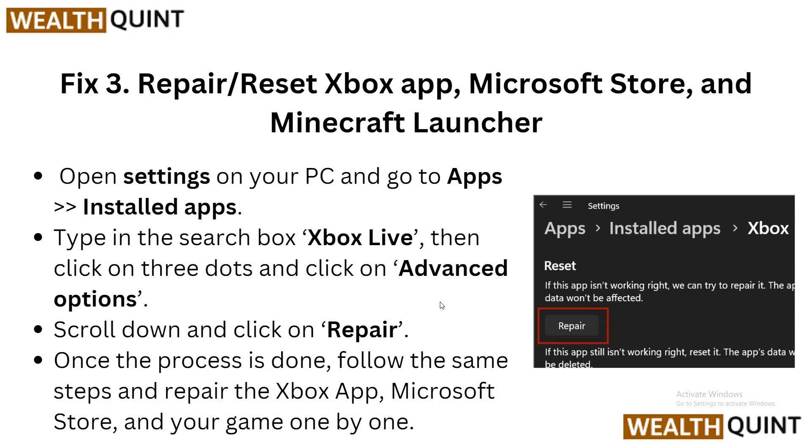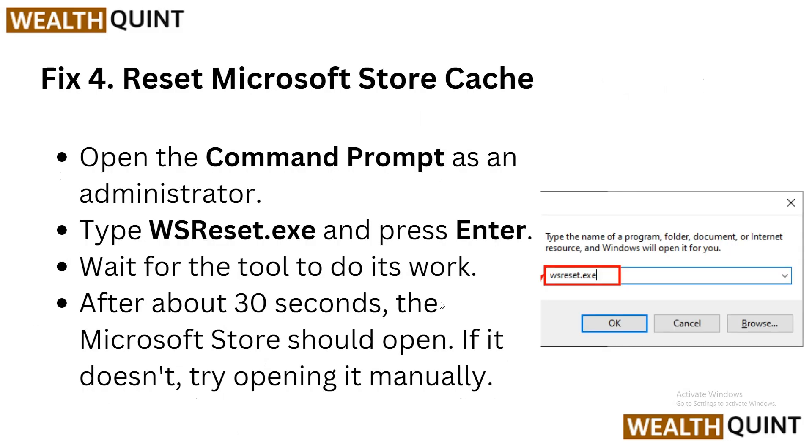Step 4: Reset Microsoft Store cache. Open the Command Prompt as an administrator, type 'wsreset.exe', and press Enter. Wait for the tool to do its work. After about 30 seconds, the Microsoft Store should open automatically. If it does not, try opening it manually.